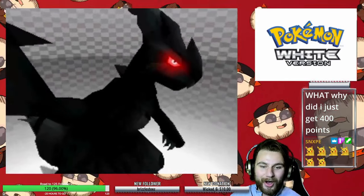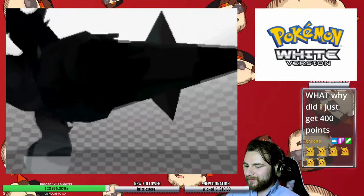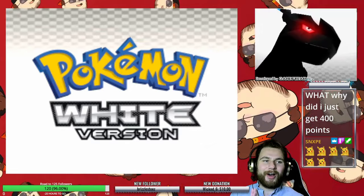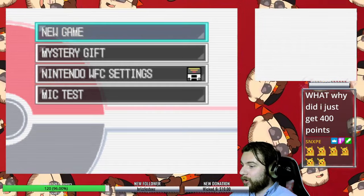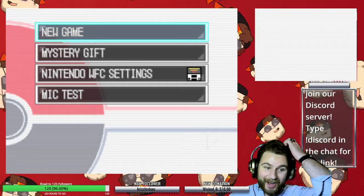I know that in competitive play there are some Klutz sets that people like to use, but in a challenge playthrough, there is little worse. Also, since this is Generation 5, the amount of experience that I get from grinding is significantly different. More on that later, though — I'm thankful for the fact that Klutz doesn't prevent me from using the Lucky Egg.